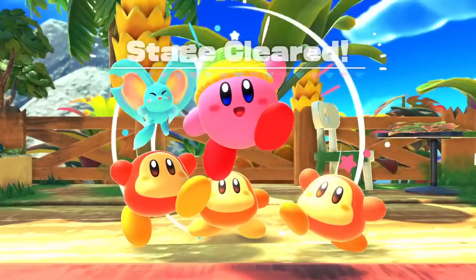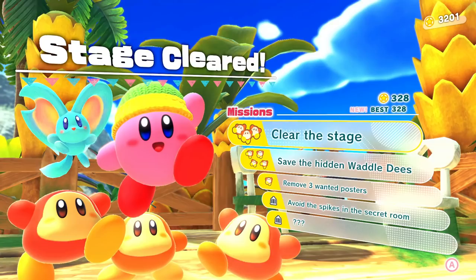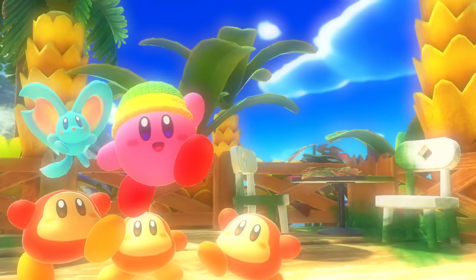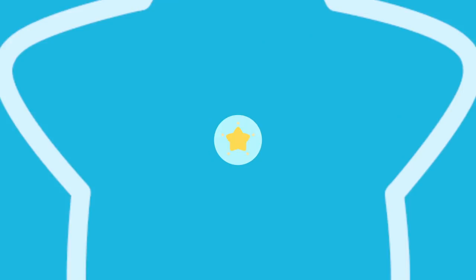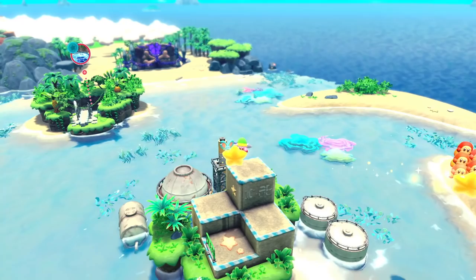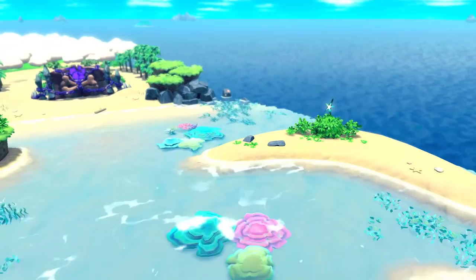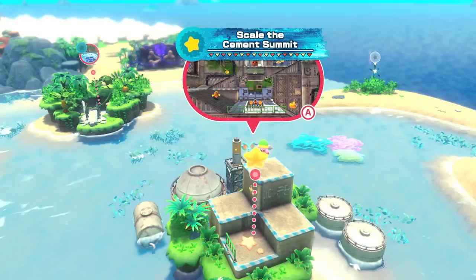Not bad, but we gotta get back into that level and get those other two secrets — the other one is still a mystery to me. We have another level unlocked: Fast Flowing Waterworks, that sounds tough. After that is the boss fight. Some extra bonus challenges are popping up here and there. Okay, we're going to head back into Scale the Cement Summit. Whoa — freeze fire with the Ice ability! I don't know how I did that differently than last time but I froze her and it worked.